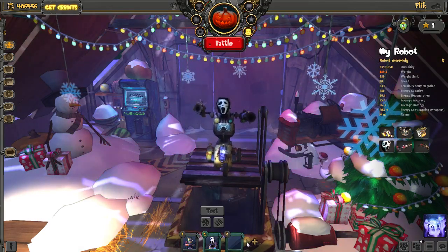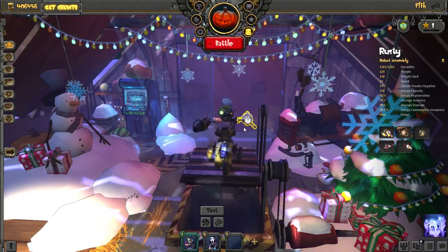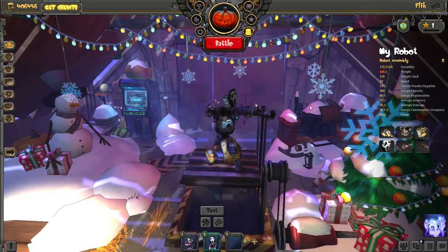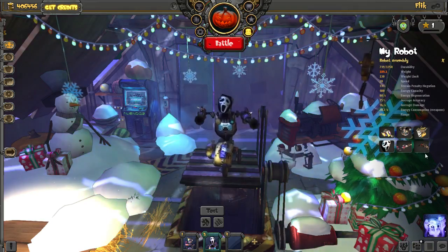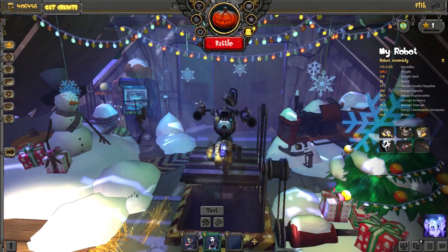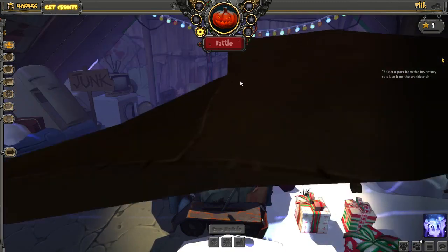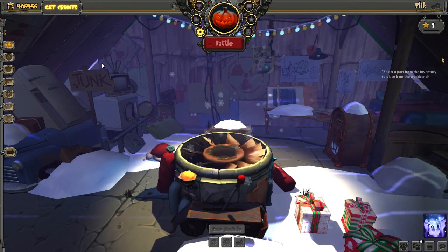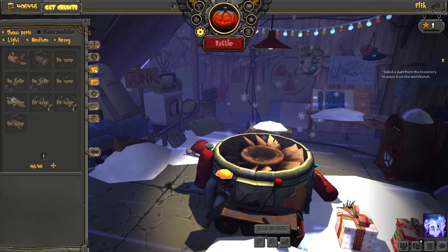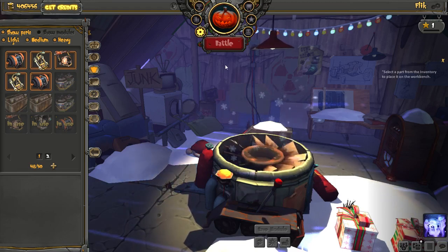I have three slots for robots and I can purchase more. I have the one that the tutorial builds for you, which you upgrade a little bit and take on a test run. Then there's one I built myself out of some parts I bought — I don't think it's actually as good because I kind of just put a hodgepodge of ingredients together. In the garage you can assemble different weapons, different chassis, guns, motors, etc. There's a high level of customisation of each part that affects performance in battle.